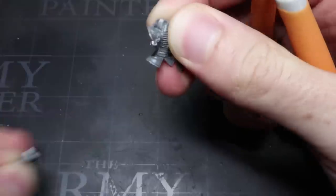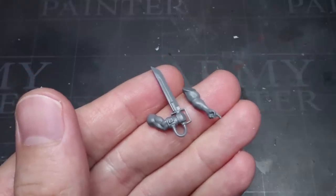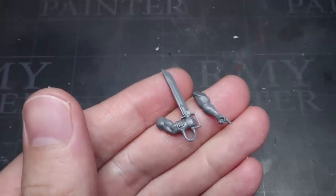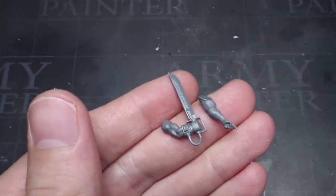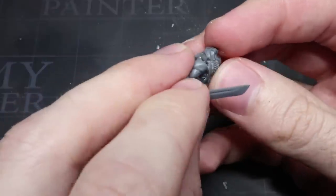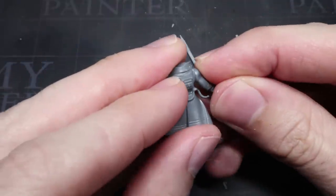This time around, the arms I'll be using are a little more hench — it seems that turning your loyalties to the Chaos Gods results in some excellent gains. These arms are taken from the Traitor Command Squad kit and feature both sabre-wielding and pointing arms, the latter of which mirrors the pose of our Loyalist Admiral. Attaching these arms will probably require a little trimming first, so line up the arms with the torso, see where adjustments need to be made, then cut and file to ensure a good fit before gluing into place.